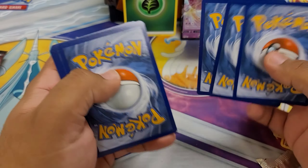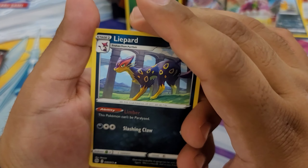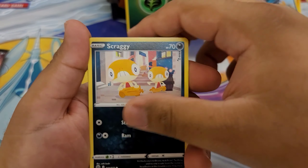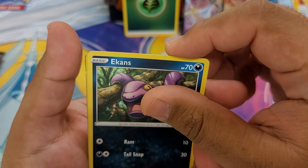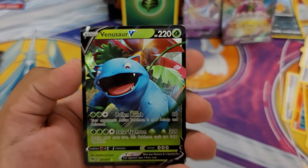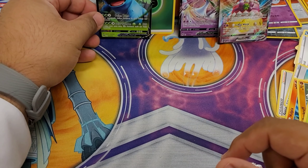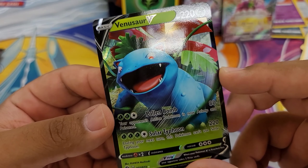One, two, three — yikes! The psychic energy. We're gonna start off with a Liepard, and then Cubchoo, a Hattrem or a Hatenna, Rolycoly, a Scraggy, a Galarian Linoone, a Whimsicott. Oh — is that a reverse? No, a regular Ekans. A reverse Hattrem. And then a Venusaur V! Look at that — I got some good pulls today. That's a pretty cool Venusaur. Look at his eyes, they glow! Venusaur!